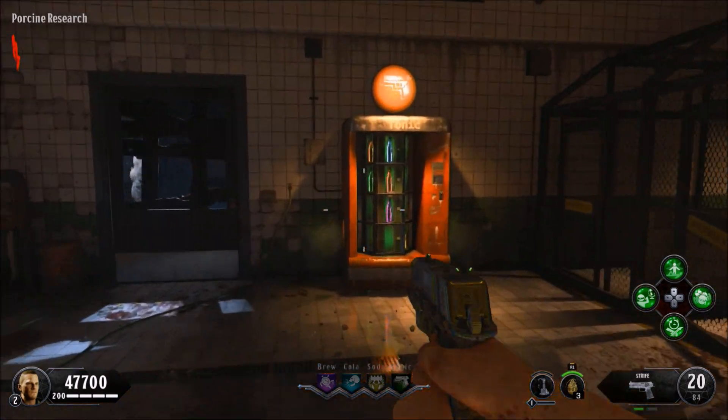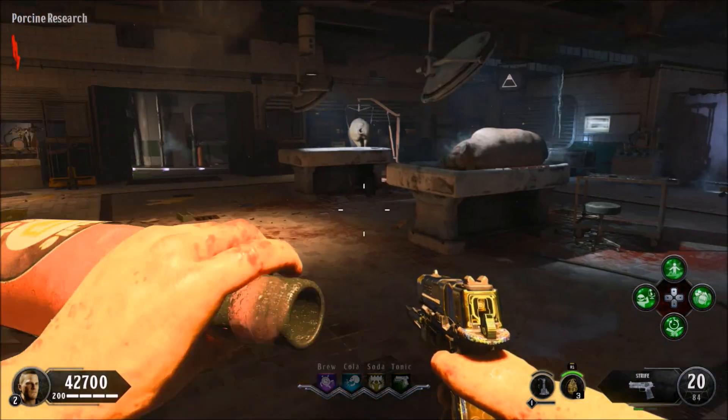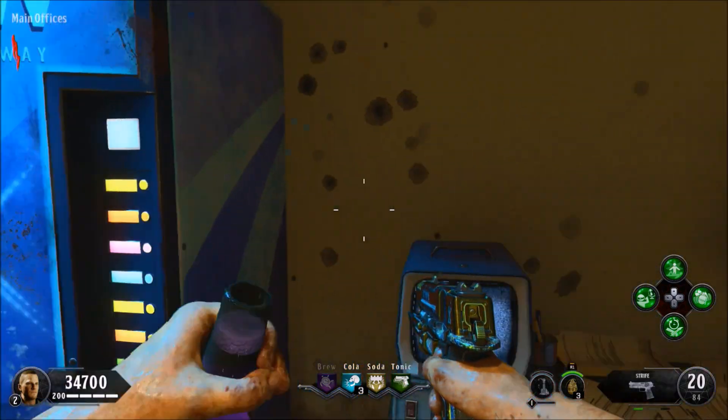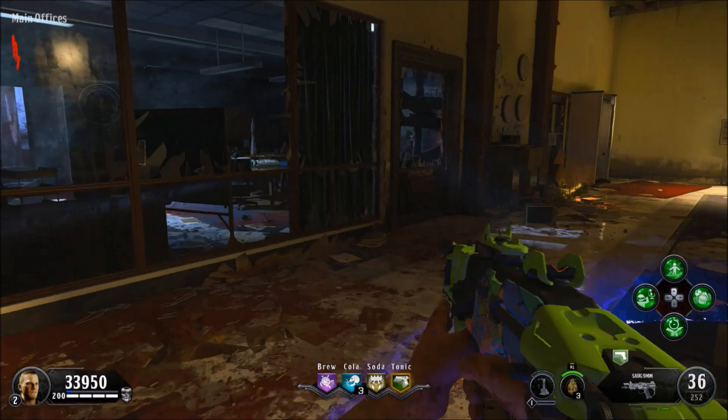Once you make your way into the game, the first thing you want to do is go ahead and buy yourself the Mule Kick perk. Once you've bought your Mule Kick perk, make your way around the map picking all the rest of the perks up. When you buy the last one, it's going to activate your modifier for your Mule Kick. Make sure you also buy yourself a Mule Kick weapon as well.